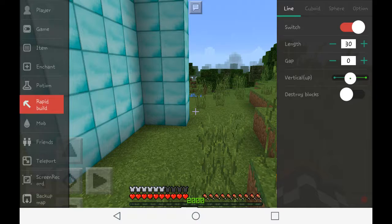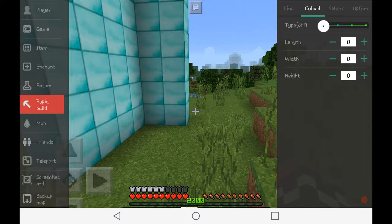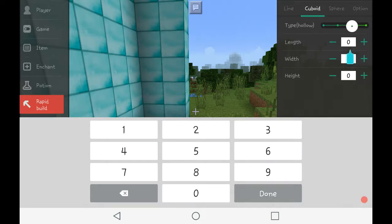Okay, now that was a line. Cube — now with the cube you can make it solid, hollow, or just a frame. I'm gonna make it hollow: length 30 blocks, width 20 blocks, height 100.